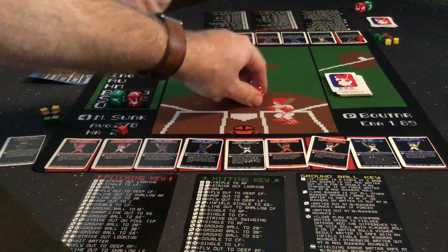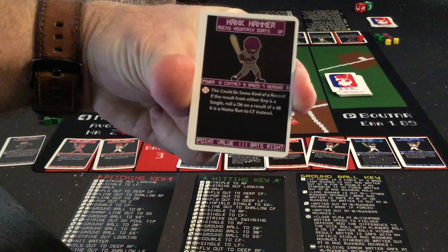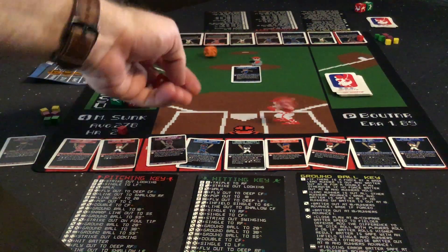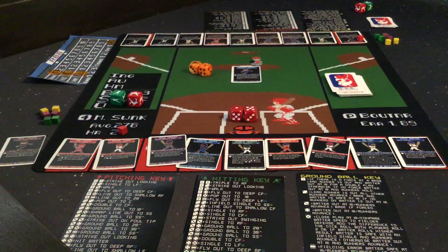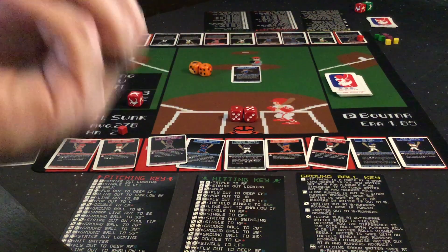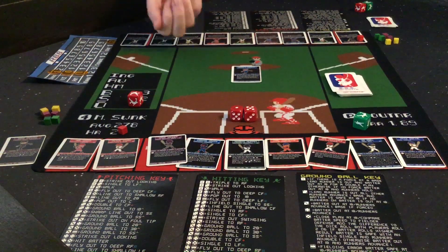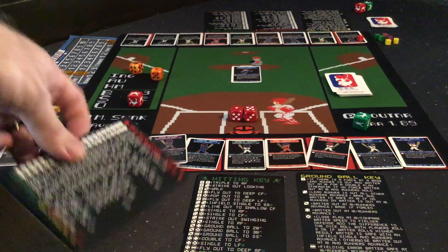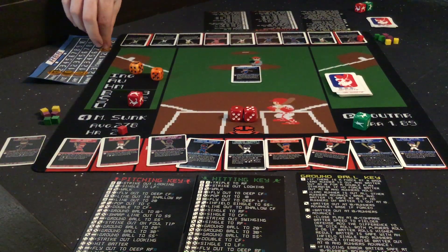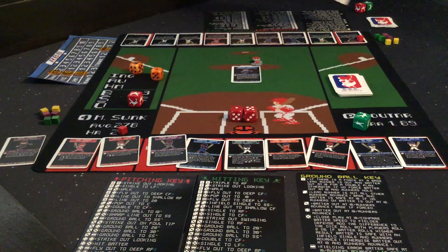Chris is on his way to a 1-2-3 inning. Next up I have Hank Hammer — he's pretty powerful, with a power of 10 and a contact of 9, so the batter is plus 2. I rolled a 6 giving me a total of 8, and Chris is 7. I have potential control rolling the green die. But I rolled the pitching symbol, so we'll see what happens from the pitching key. A 1-6 on the pitching key is a line out to second base — the third out, a 1-2-3 inning. So I get to draw an additional rally card, which is really big in this game.